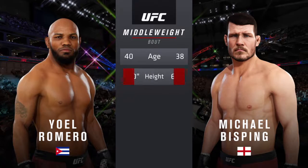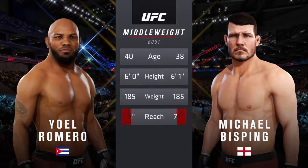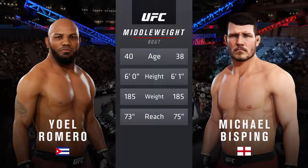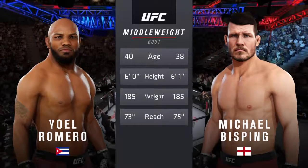For this middleweight fight, Romero is two years the elder. Bisping is one inch taller and will have a two-inch reach advantage. Now for the particulars, here's Bruce Buffer.